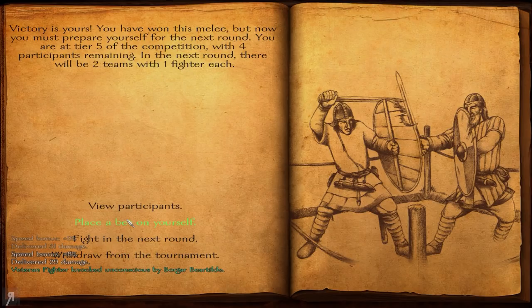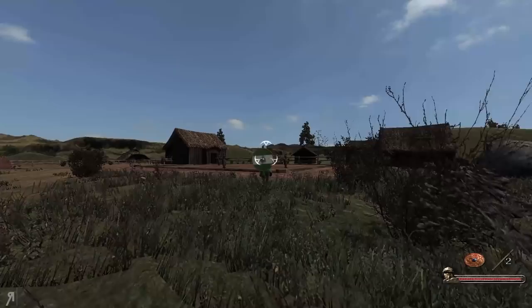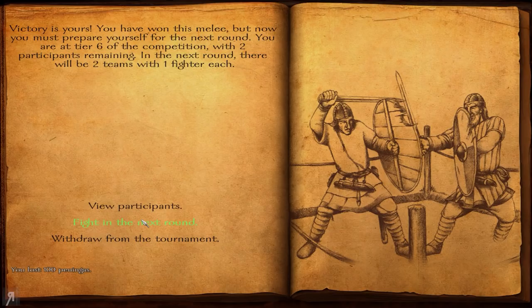That's the end of this particular round and we are now at tier five. Two teams with one fighter each, so it's basically a one versus one. I have some throwing weapons and I'm pretty happy with them in this series - surprisingly good. Boom and he's dead! So much damage from the thrown weapons, and I can destroy shields in two thrown weapon uses, which means I can do basically whatever I want from that point onward.